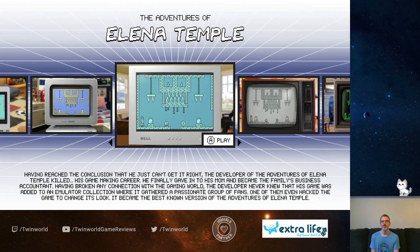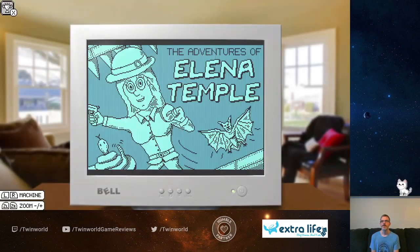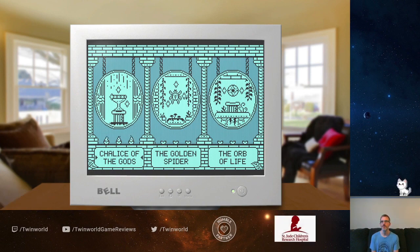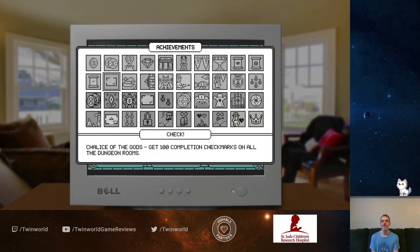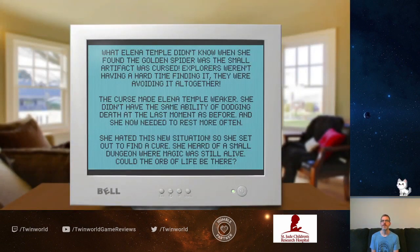There are a few little easter eggs and things in the game. So let's check it out and see what we think. The first time we went through this, we went to the original dungeon, which was the Chaski Gods. Bullet Spider, I believe, was on some other consoles. So we're going to check out the Orb of Life. As you can see, there are some in-game achievements. We're not going to highlight all of them so we don't spoil everything.